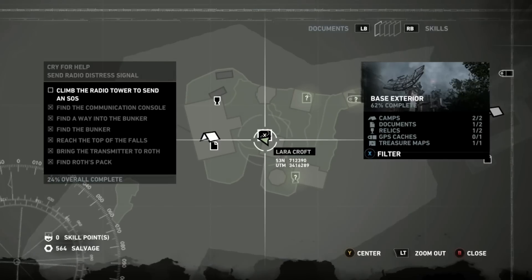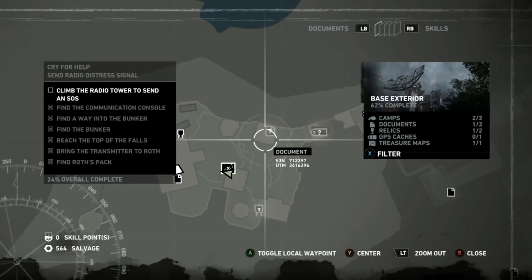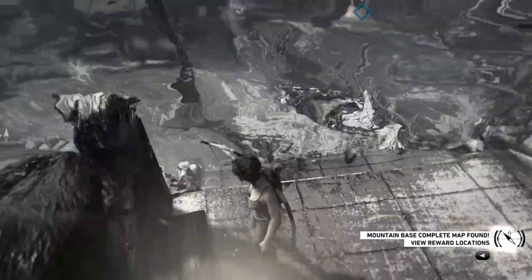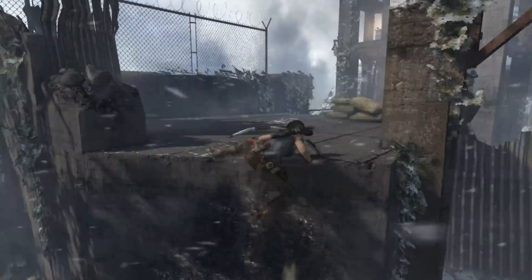That's going to give us the location of everything else. There's no challenge on this map, so this one is pretty straightforward. From here we're going to grab the second document that's just over there.